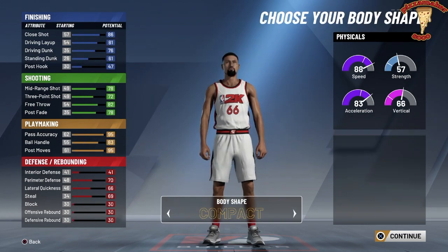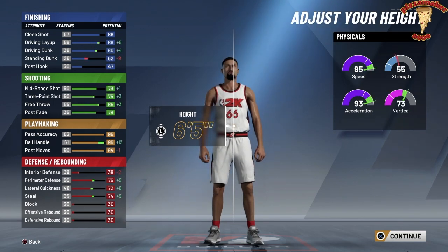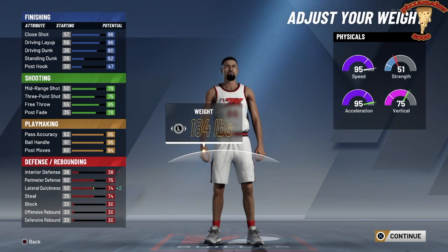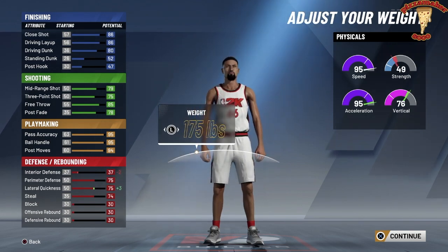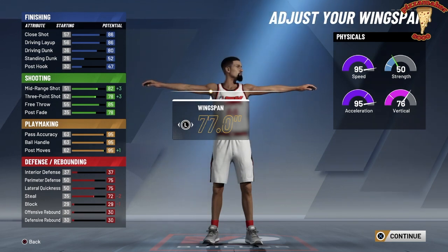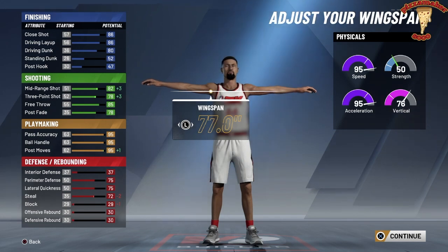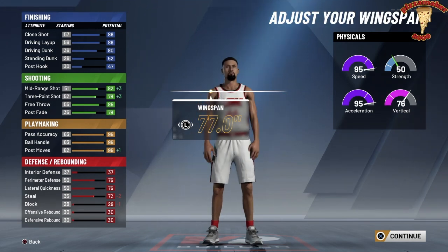This is gonna be a playmaking sharp — that's what you think it is, but for some reason 2K does not call it a playmaking sharp. We're gonna go to 65 height. I know you're thinking, why am I making a small forward 65? Look at that speed — 95 speed, 93 acceleration, and a standing three-point shot of 75. And that's not even fully done because when we bump down his weight and put his arms all the way down, you go up to a 78 three-point shot with a mid-range of 82.